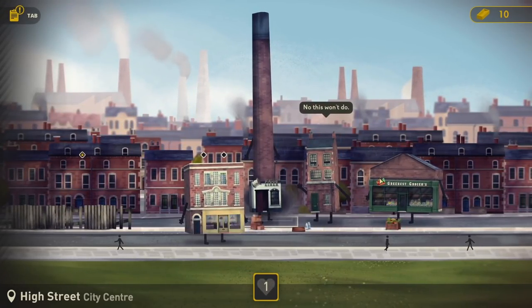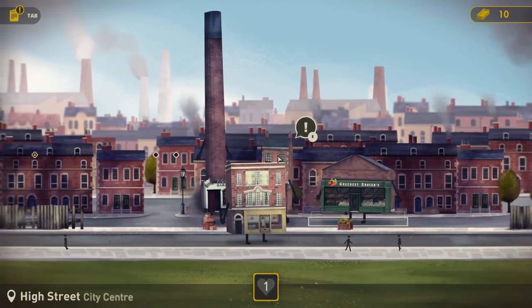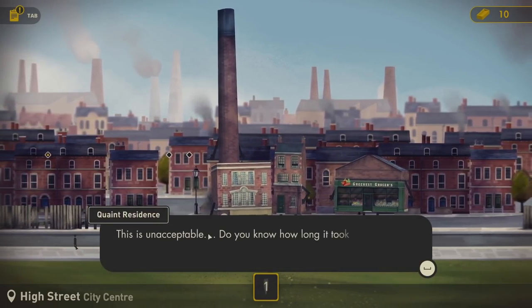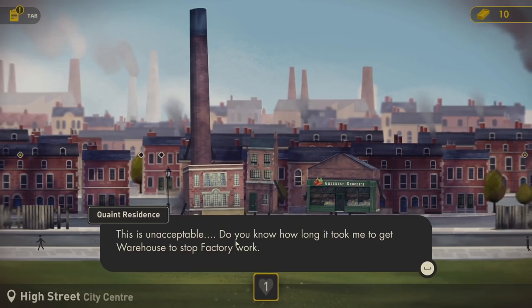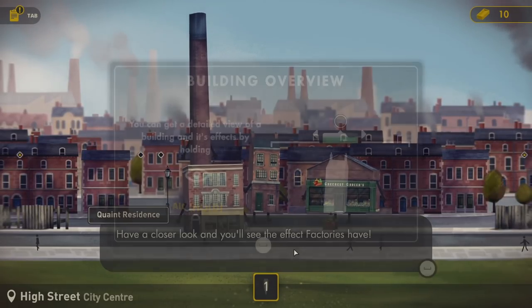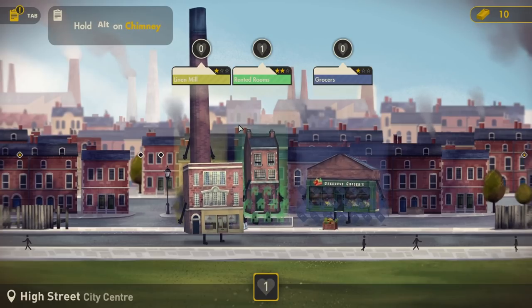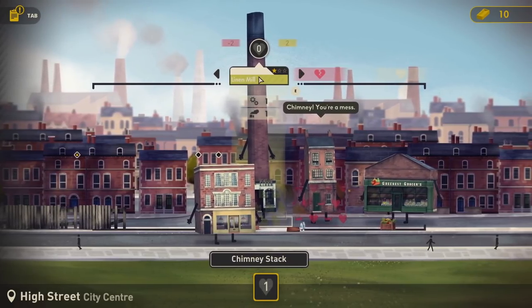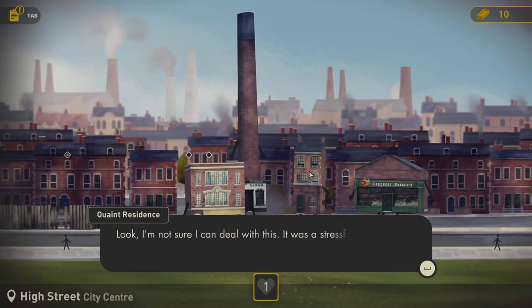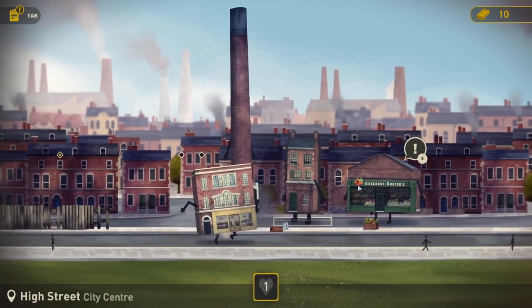Let's have a chat. 'This is unacceptable. Do you know how long it took me to get Warehouse to stop factory work? Decades, possibly. Have a closer look and you'll see the effect factories have.' From here you can see if your building and business has a positive or negative effect on the surrounding buildings. Hold Alt on chimney - okay. This building here is not happy. They don't like it. 'I'm not sure I can deal with this. It was a stressful ordeal getting Warehouse out of the factory business.' Quaint Residence and Warehouse - you two are brilliant.